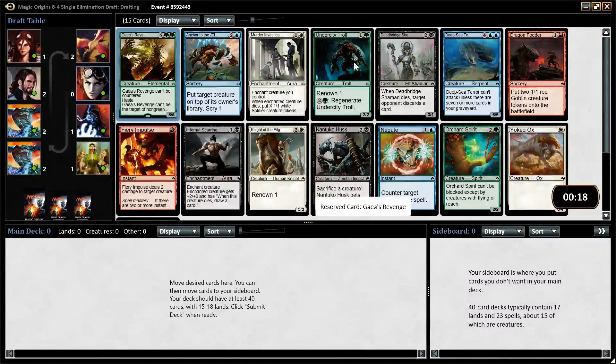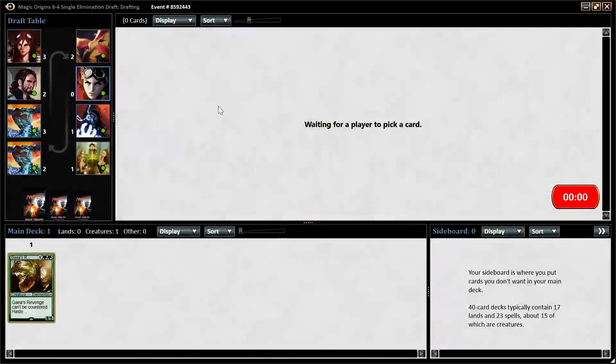I think Fiery Impulse and Undercity Troll are pretty close, with Anchor to the Aether being just slightly behind that — though Anchor to the Aether is still a very good card that will always make your deck. On the wheel, we can maybe hope to pick up the Orchard Spirit or maybe a Deadbridge Shaman or something. But I like taking Gaea's Revenge here because it is the most powerful card.